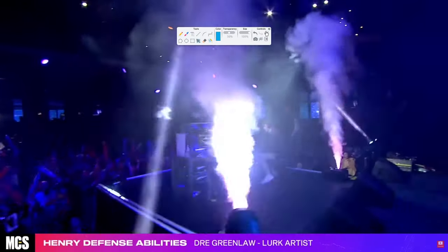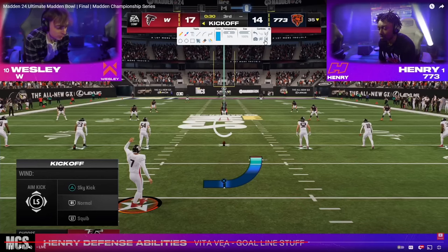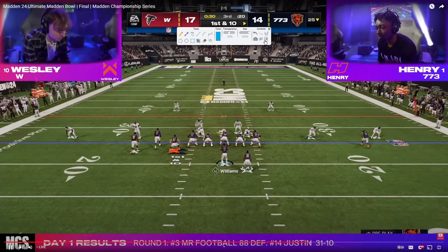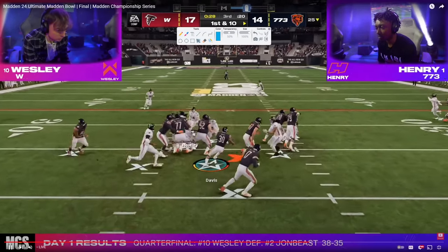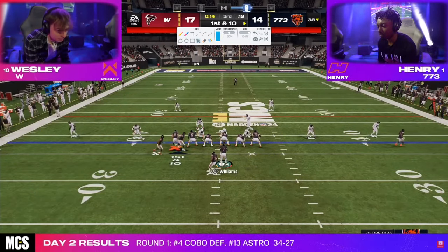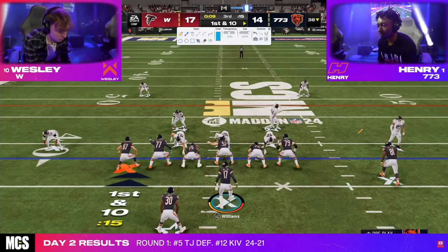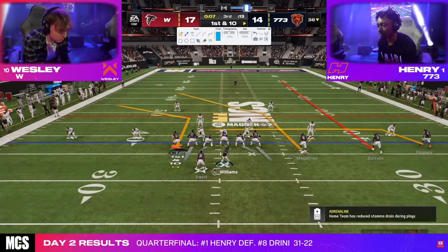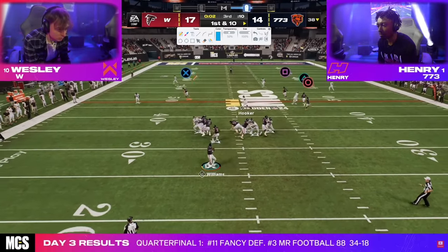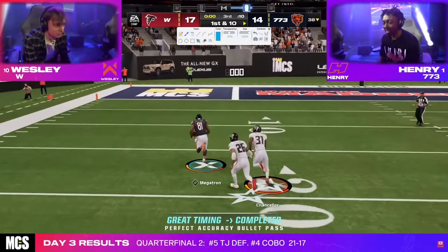Wesley ends up getting in for seven. And this is where the game just goes absolutely crazy to me. Everything had not come easy — and then all of a sudden they just start going off. This was kind of very similar to what happened in the Madden 22 Bowl. Henry ends up hitting Wesley with the play that Wesley ran against him — this is X under, I believe. He's got this crosser with a little motion streak that pulls the half. A really nice pass — out of there for seven.